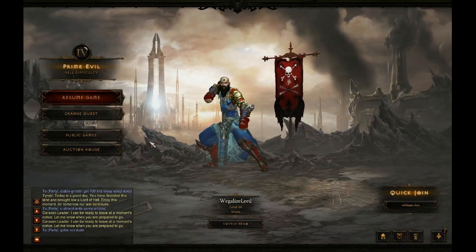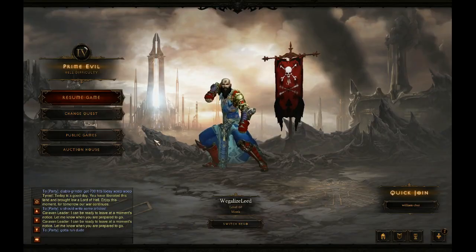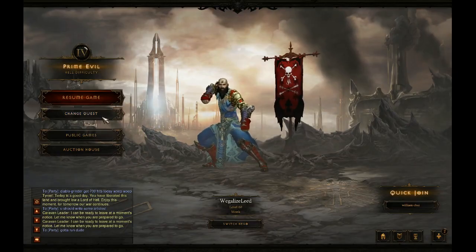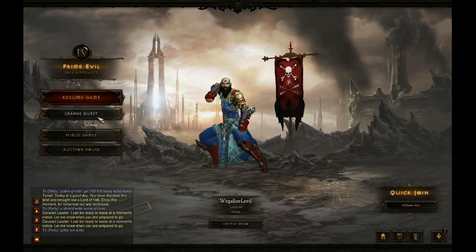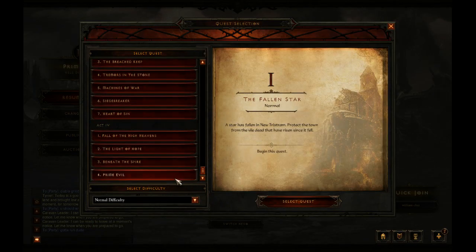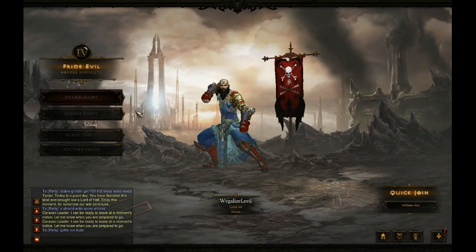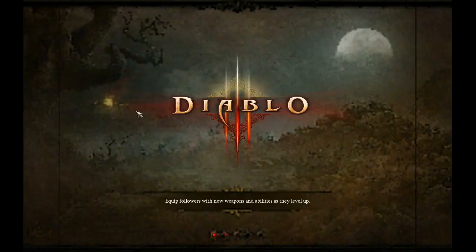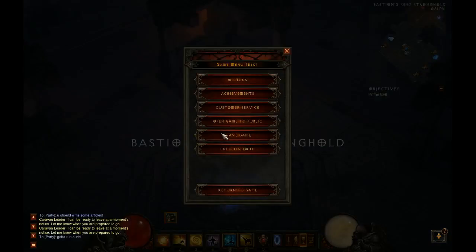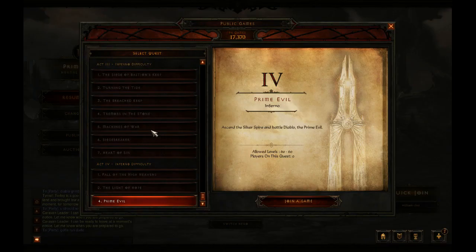Alright, so I'll show you guys an exploit to get some tier 4 inferno items, even if you can't actually compete there. What you gotta do is pick any difficulty — doesn't matter, we'll go normal. Select the last Primeval, you gotta start the game real quick. Once it's started, just leave, and then assuming you've already beat hell mode, you can go to Inferno.